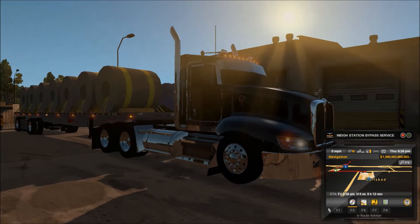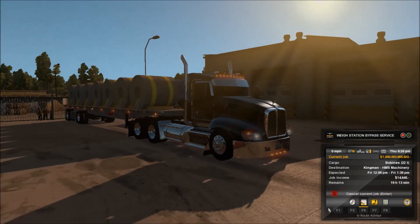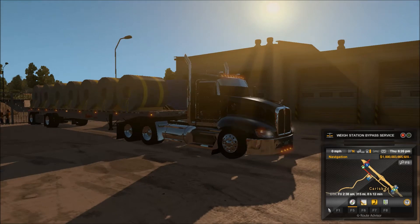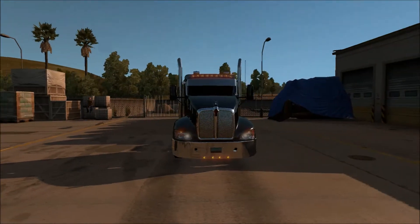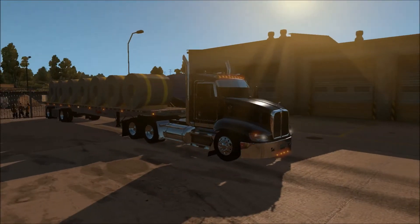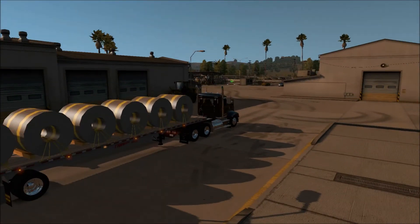Today we're here in Carlsbad going to Kingman, HMS Machinery. Shouldn't be too long of a journey, shouldn't be too short — about the same as the last video. We've got a bit of a history lesson on this truck coming up, so let's get this baby started. We have a 525 horse ISX 14 Cummins, which actually wasn't an option in this truck, and a 13-speed Eaton Fuller, which was an option. Anyway, let's get rolling.